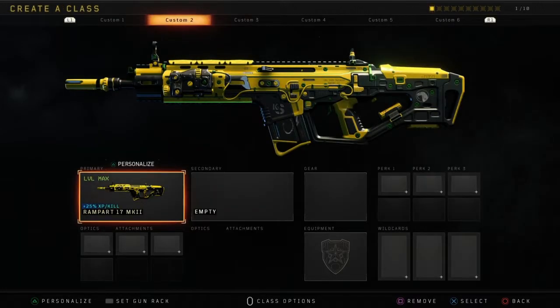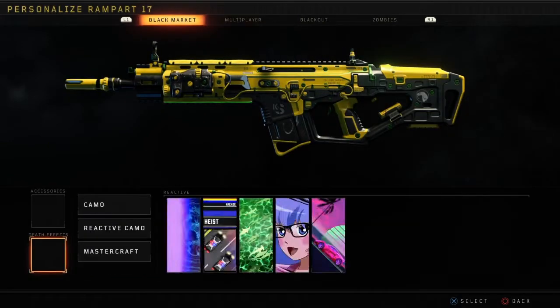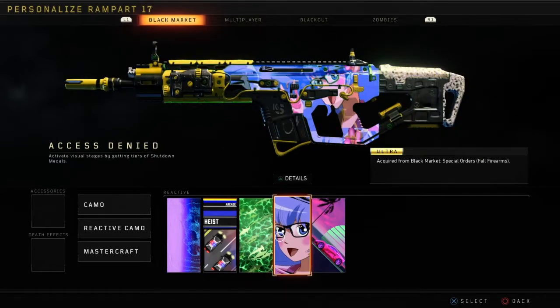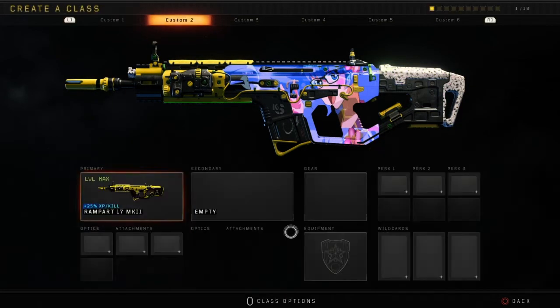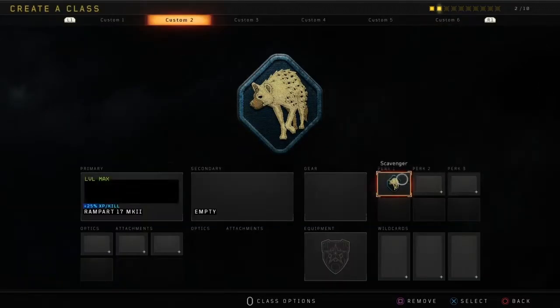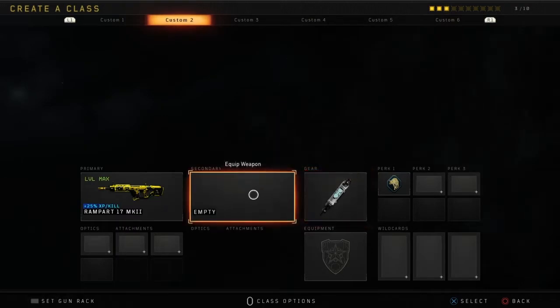To make a best class setup for the Rampart 17, you need to actually have the Rampart 17 — you can't make a Rampart 17 class with an ICR class. We have a reactive camo, so put on that reactive camo. If you guys have a different style of Rampart skin, put it on. For Perk 1, you want to have Scavenger so you never run out of ammo.